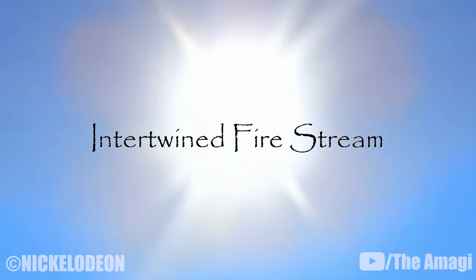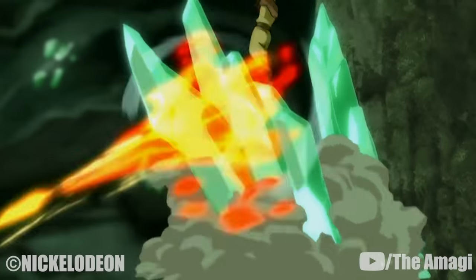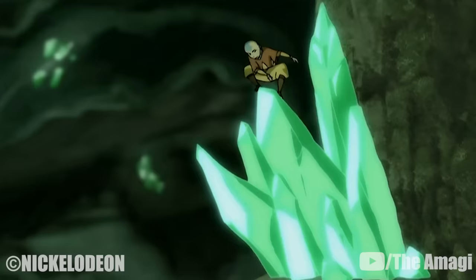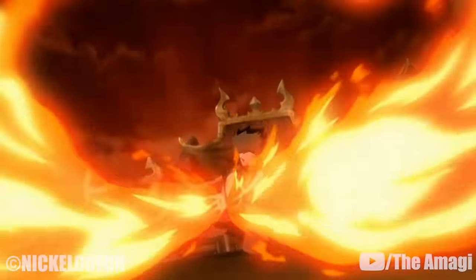21. Intertwined Fire Stream. An advanced move based on the basic fire stream — the performer directs two powerful fire streams at their opponent, and by intertwining the two streams, a massive comet-shaped fire stream is formed that has more power than a single stream. Zuko used this technique in the crystal catacombs, and later again in his Agni Kai with Azula.